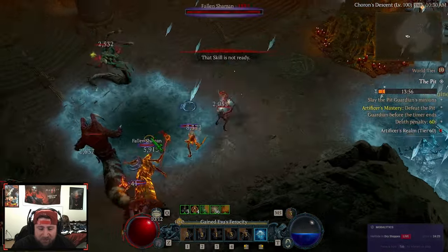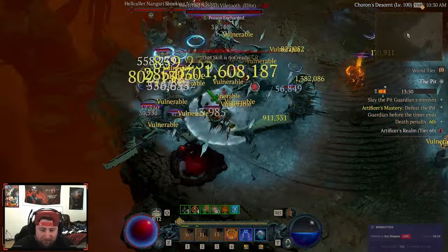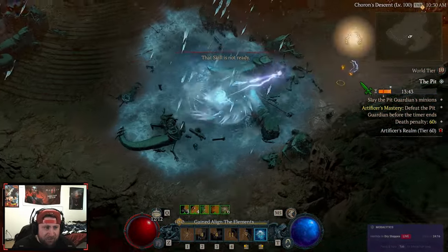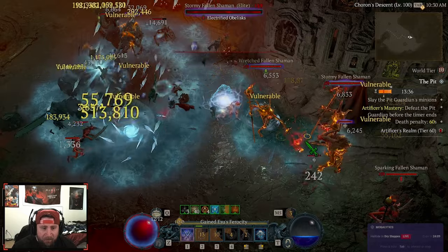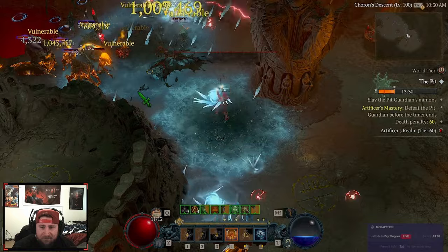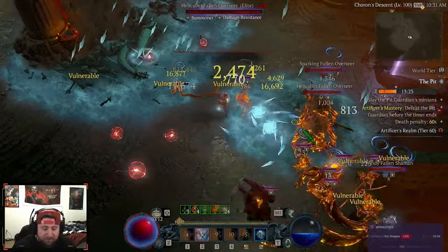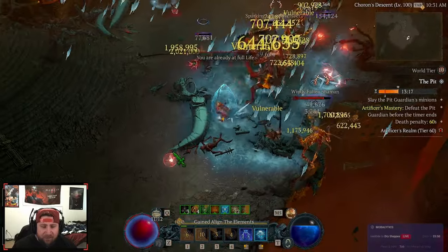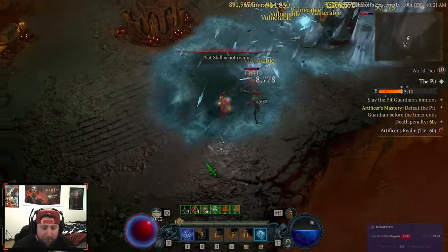My Frozen Orb Sork got to about 80-85, which is pretty solid. I'm ready to see the build really be able to push into the 120s and 130s once all that stuff gets fixed. I have seen Ball Lightning make a 110, so there are variations of Sork that can get there — Immortal Sork is also really good. It's just a bummer that we're losing so much damage right now.